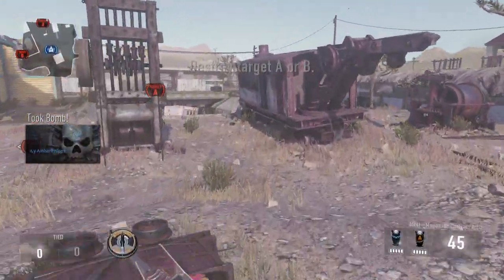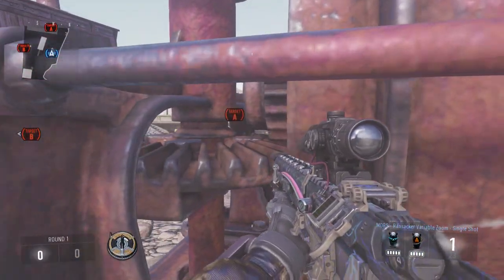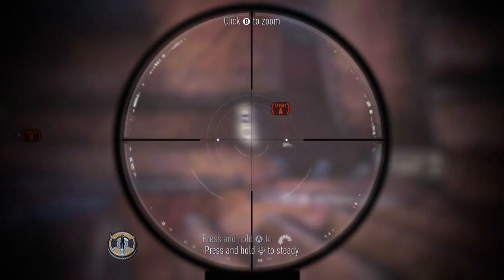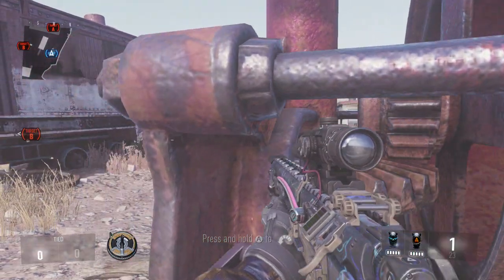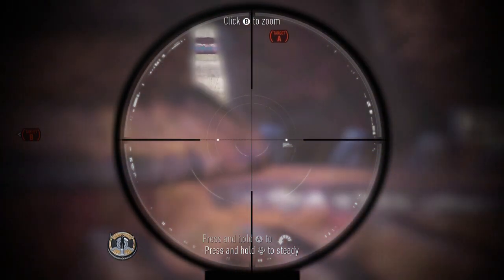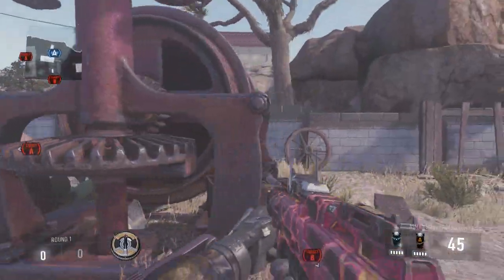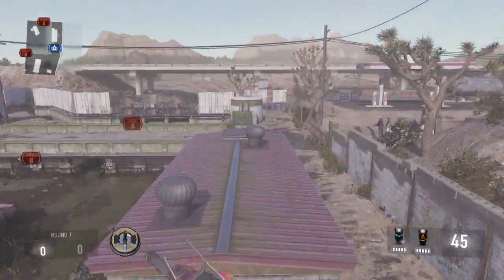I'll start with that spot. If you come over here to this thing right here, I think it's this one — when I swing around here I can't tell if you can actually see the bomb site because of my eyes, but I think you can see the corner of the bomb site through this little gap right here. Where my crosshairs are on right now, I think that's the corner of the bomb site.